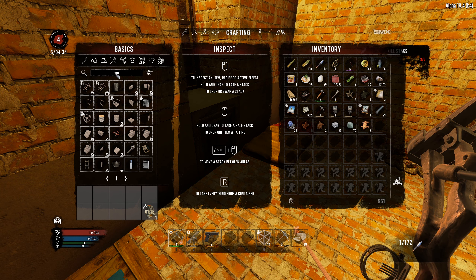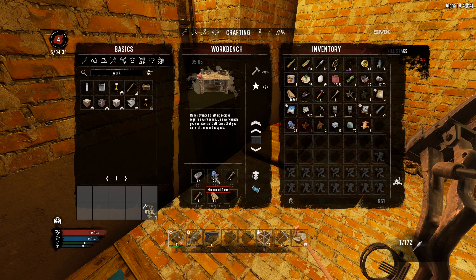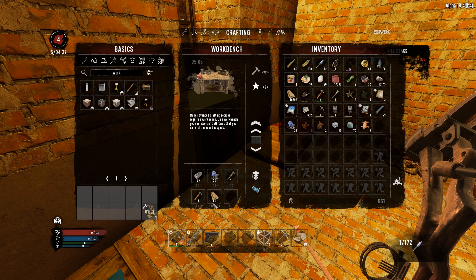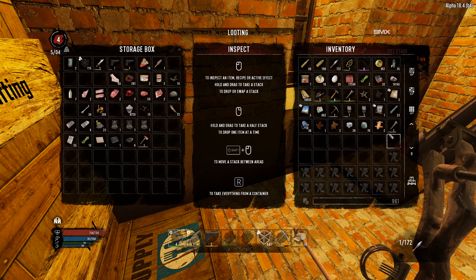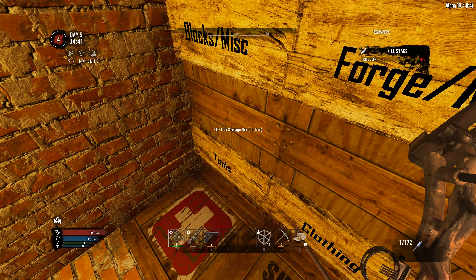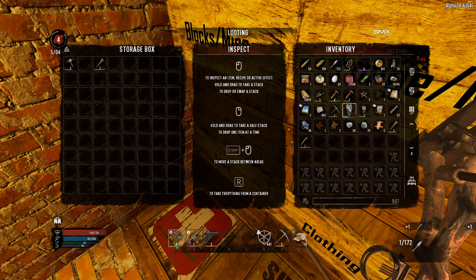We are going to make a workbench too. We need 25 forged iron, 20 mechanical parts, a wrench, a claw hammer, and some wood. I got a level three wrench but I don't want to use that one — let's check if we got another. There's a level one wrench in here. I'll throw my level three wrench aside so it doesn't get picked. I got a level one hammer and a chainsaw but no gas.